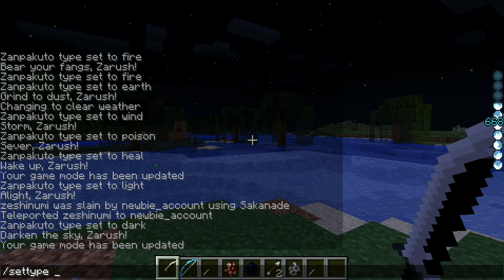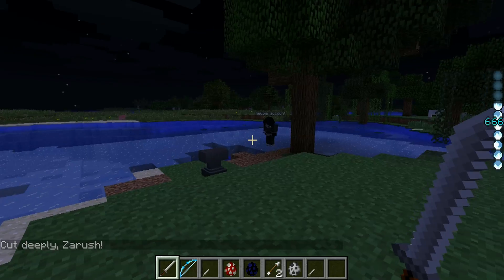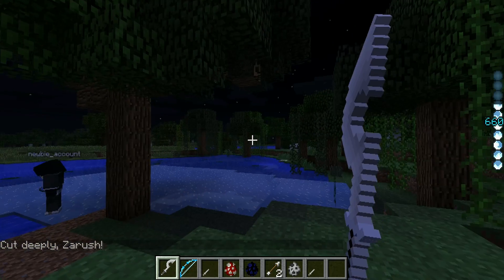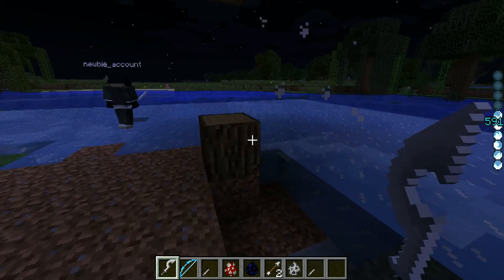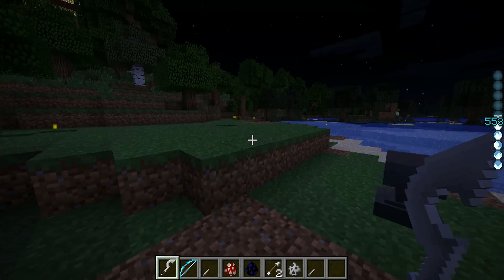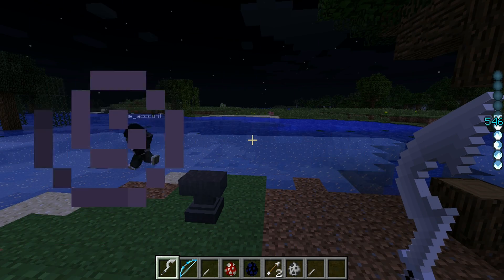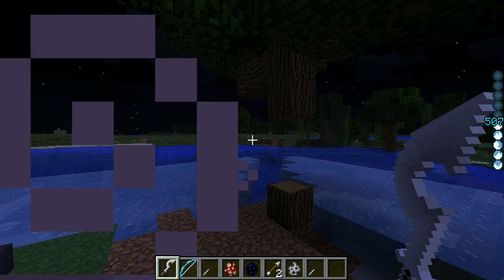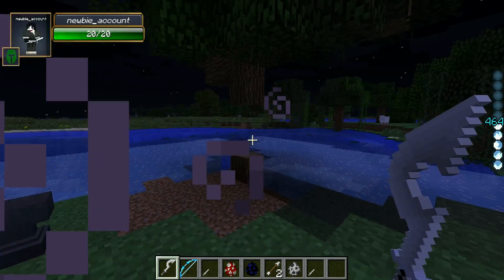The next one is the Lunar type Shikai. This is a special type—as you can see, it requires both Light and Dark to actually get. With this one, it gives you a speed and strength boost, which alone is pretty nice. But if you hold right-click, you fire projectiles that explode trees! It currently has the same sort of thing as the Seele Schneider but with less damage. This is basically kind of like Ichigo's firing technique—the Tenshou Zangetsu. It costs a little bit of spirit, but you can shoot things with your Zanpakuto.